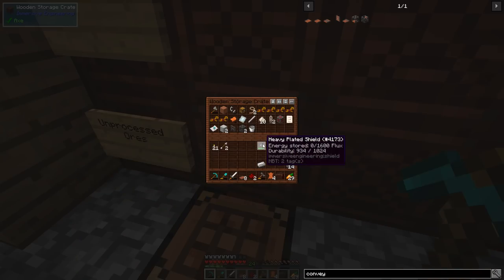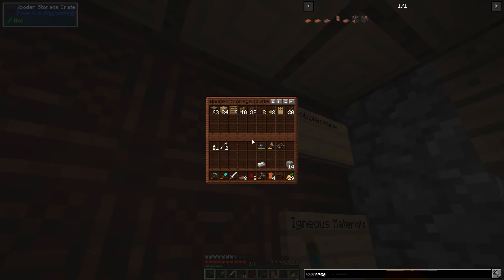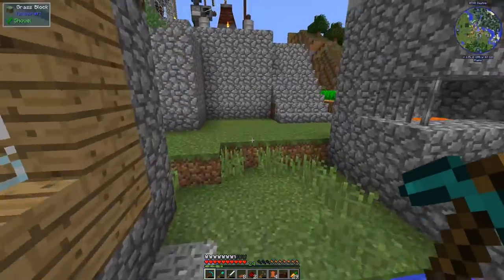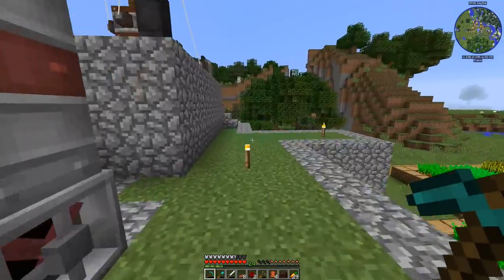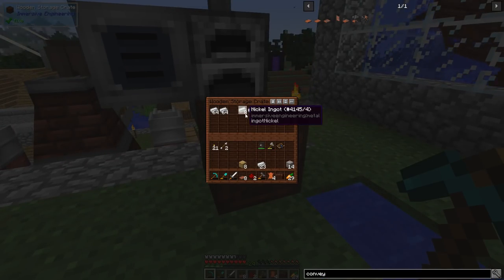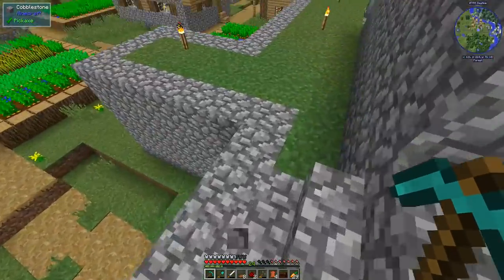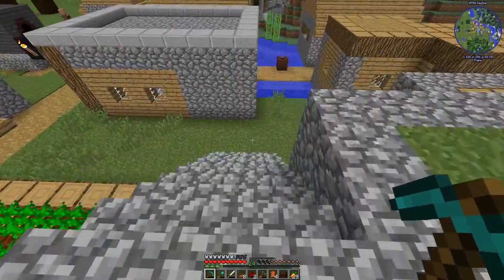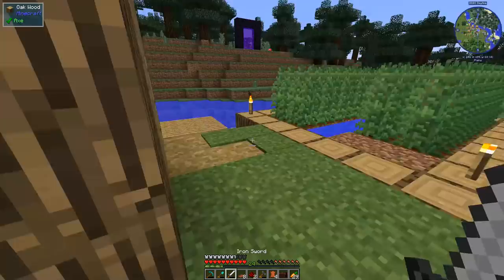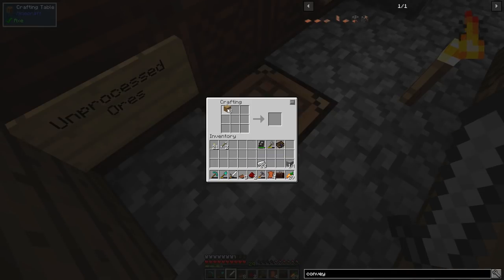Let me make a vanilla hopper real quick. We do need some extra iron — let me check how this smelting is doing. Oh yeah, it's working like a dream! Love that. Let's craft this hopper: chest in the middle, then one, two, three, four, five — done, perfect.